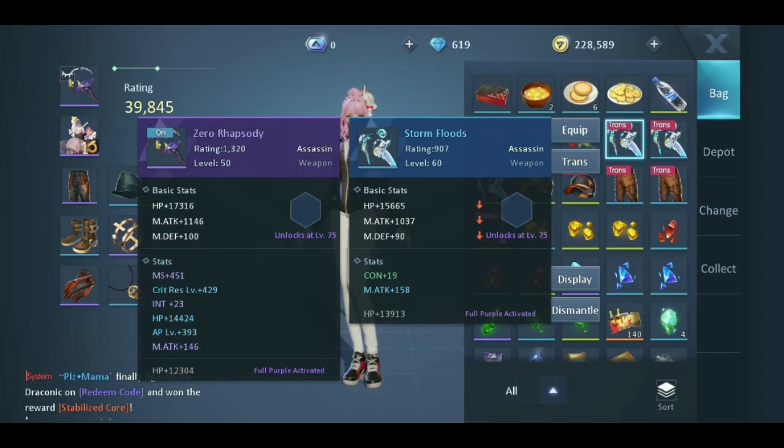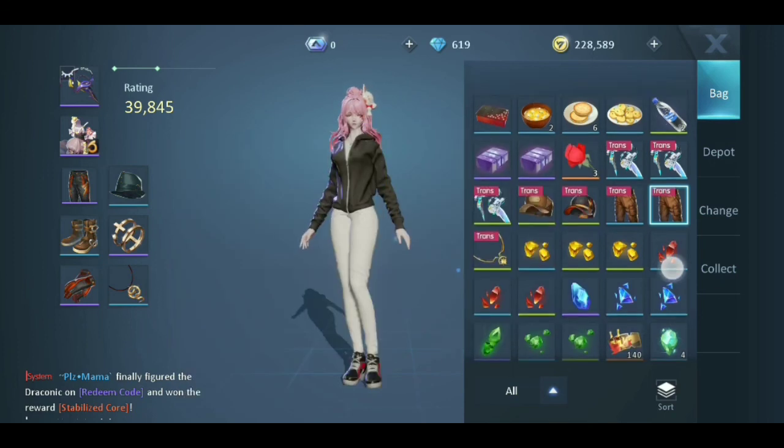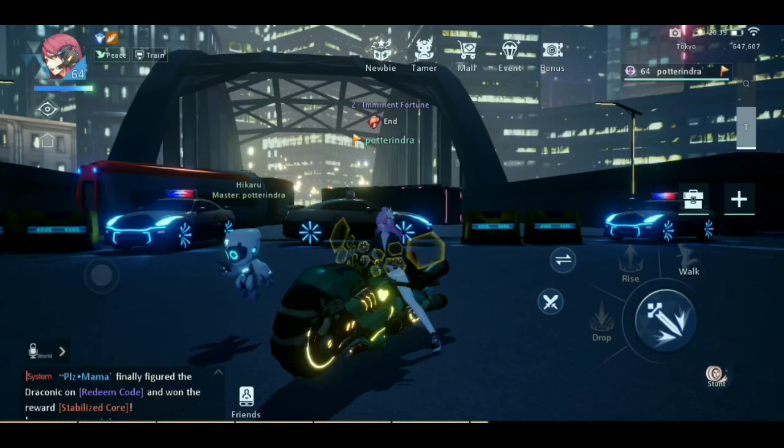My recommended item performance: my item is assassin — you can try this. I'm a bit afraid, but next time I will try to share again about this gameplay. Okay guys, I will share new player recommendations to play Dragon Raja. Don't forget to like, comment, and subscribe to this channel. See you next time, bye bye!